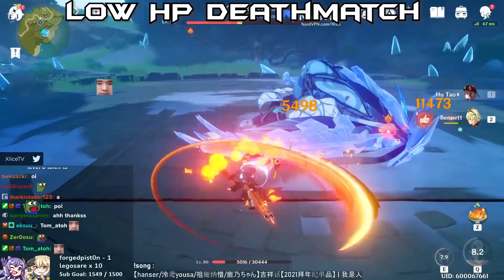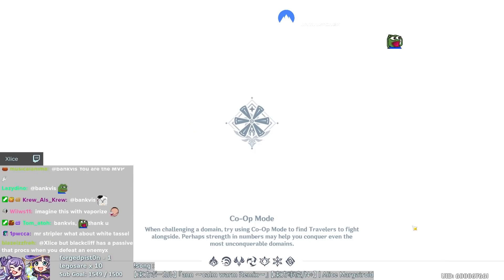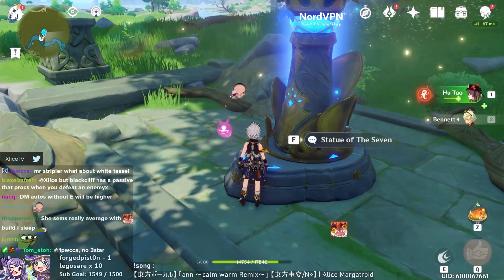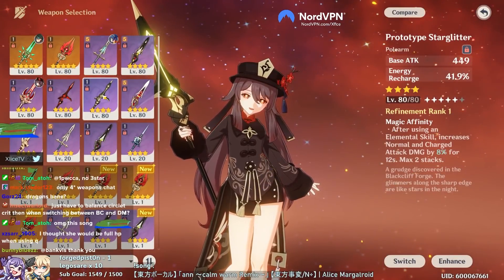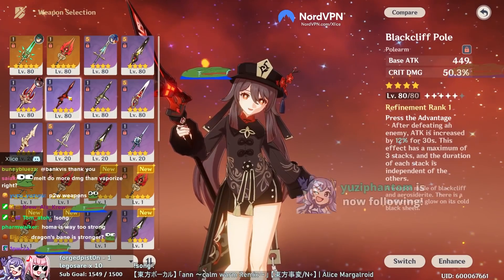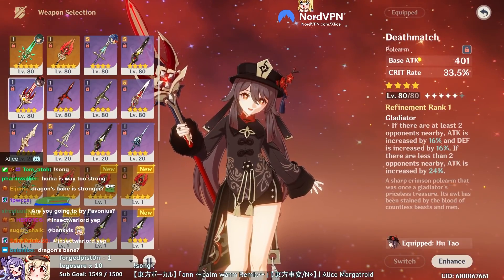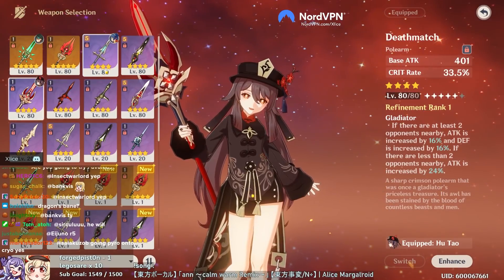Black cliff and Deathmatch are basically the same. Now we're on to the stronger weapons. We just finished: Prototype Starglitter up to 24K Q and 9.6K charge attack. Black cliff and Deathmatch both around 29-30K Q with 11 to 11.4K charge attacks. I feel like Dragon's Bane is going to be significantly stronger than both of these, so I want to leave it last.